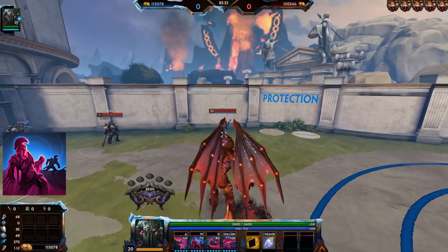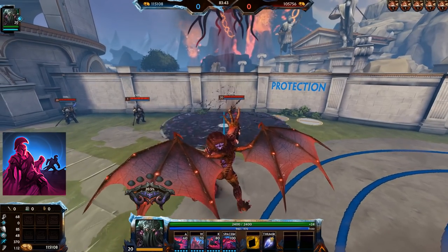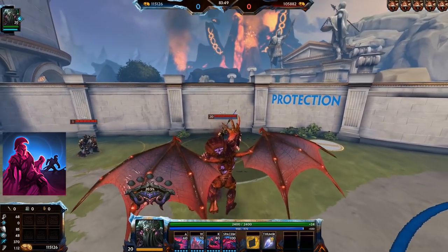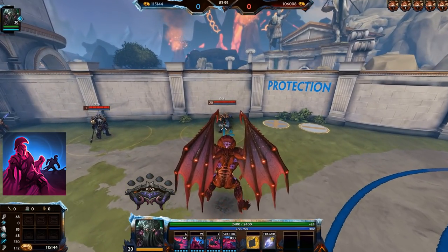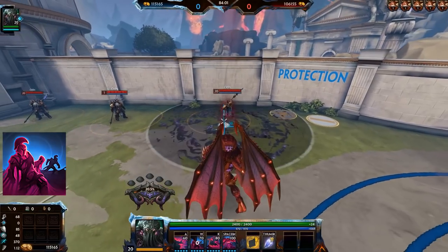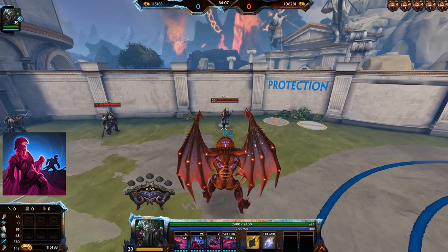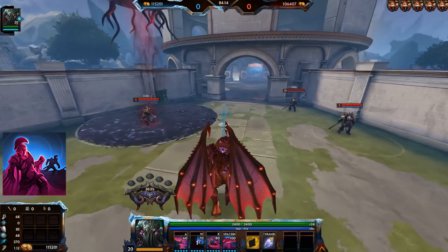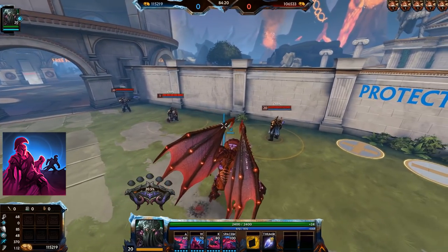The Mire is his primary clearing tool and often his primary CC outside of the ultimate. It can be cancelled early, but enemies can also interrupt it by CCing you. This can be used effectively to squeeze in a basic attack without waiting out the full animation. Overall this ability is relatively easy to avoid — it takes a while to wind up, and in a game scenario you'll often be unable to apply the full root if enemies are paying attention.